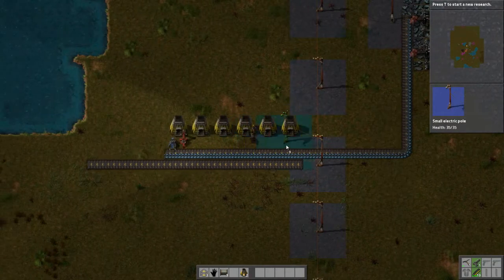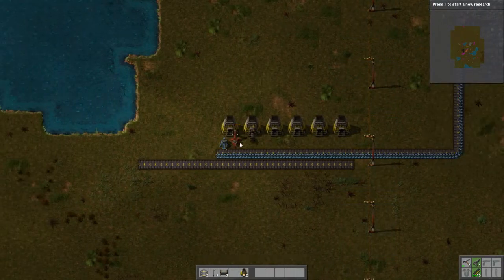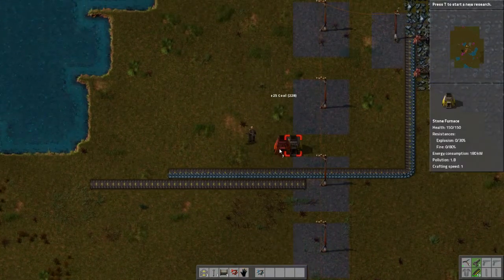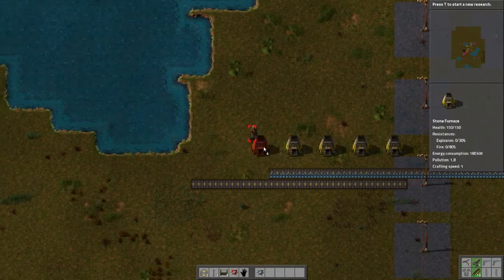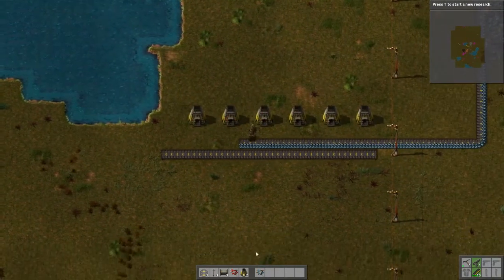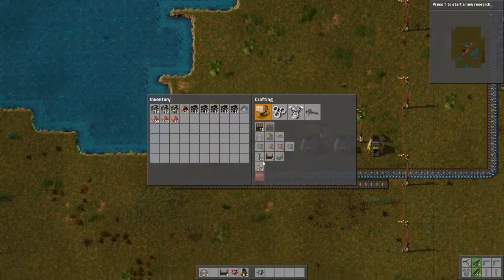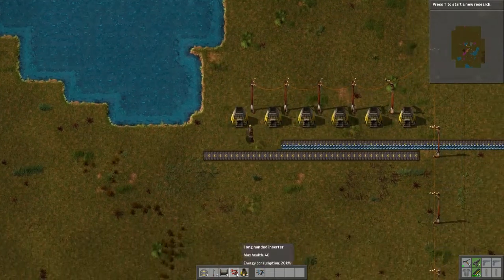I should have split it up more actually. I'm going to have to split these up. We'll leave one space in between each so we can put an electric pole in there. That should be good — that way they can run themselves. Perfect.